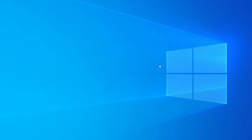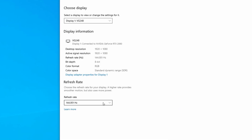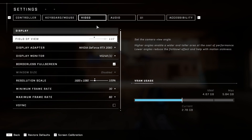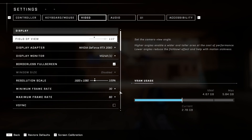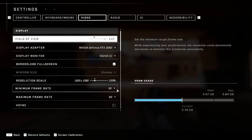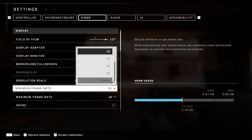Make sure your monitor is running at its highest refresh rate. Right click on your desktop and go to display settings, scroll down to advanced display settings and select the highest refresh rate. Open up Halo and head to video settings. Ensure you are running at 100% resolution scale and V-Sync is turned off. The biggest boost to your frames will come from changing the minimum and maximum frame rates — setting the minimum frame rate to off or using any of the other options, even custom, is not sufficient and will still tank your frames.